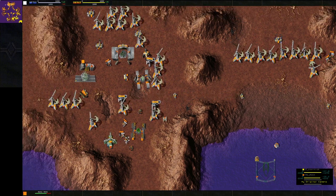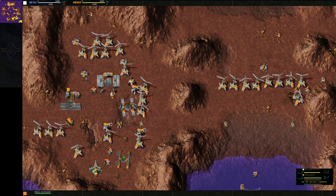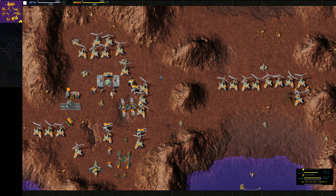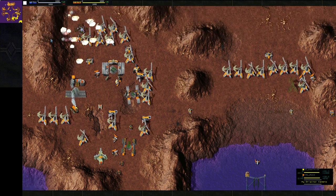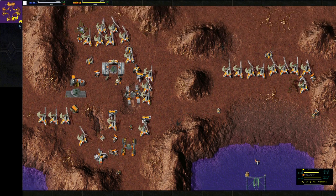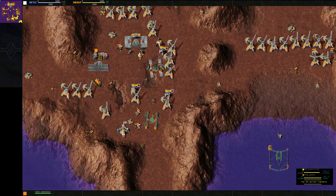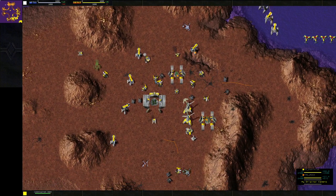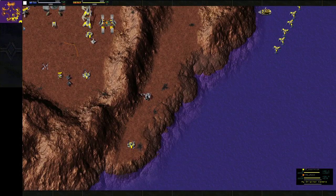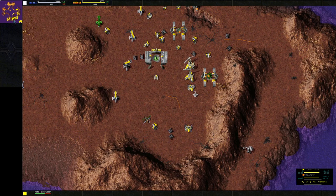Rock is doing the more traditional ProTA approach — get advanced out pretty early and then convert your T1 mexes to T2, while making just enough energy to get the advance. You use the metal saved from not spamming wins or tidals and put that towards moho mexes. I'm curious to see how this will play out, because Rock doesn't look interested in tidal farming, while CoolNick is tidal farming but doesn't seem to have T2 on his mind anytime soon since all that resource is going into tidals.